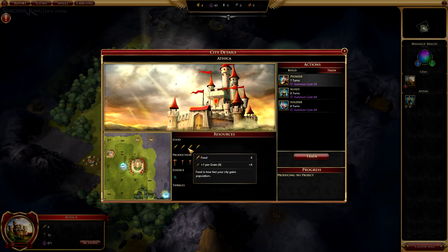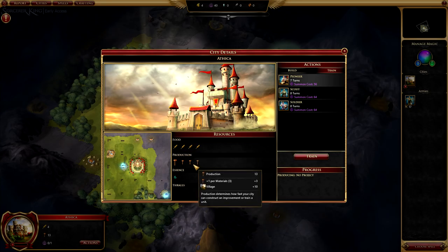Food is how much food you produce. Production is basically work units — doing anything like building a building or training units like archers or pikemen all use production as a universal resource. The more production you have, the faster you create those things, whether it's units or city additions like barracks, walls, or a blacksmith. Essence indicates how many enchantments — or buffs — you can put on the city, such as spells that increase productivity or defense.